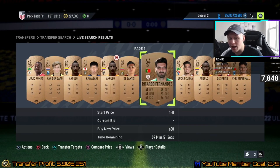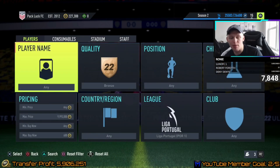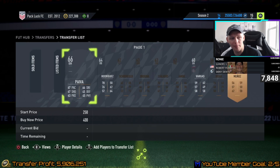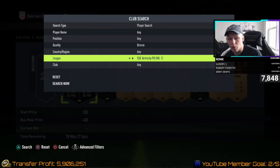Get a sense of where prices are at for you, whether you're on PlayStation, Xbox, or PC. For the bronze pack method — bronzes are all going for around 600 coins right now. If you've been doing BPM and holding Liga Portugal cards in your club, waiting for this to come out, sell those off right now — you can get huge profit.